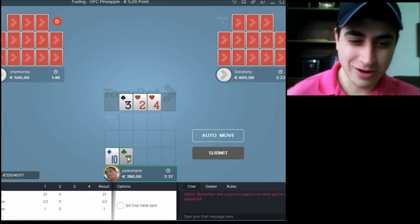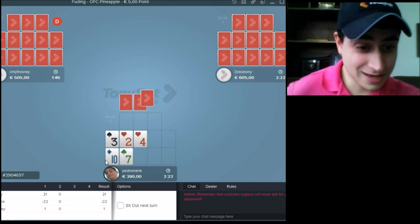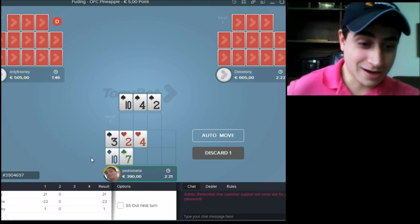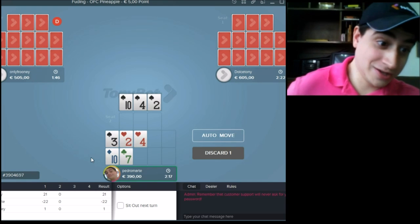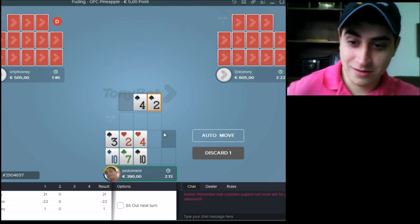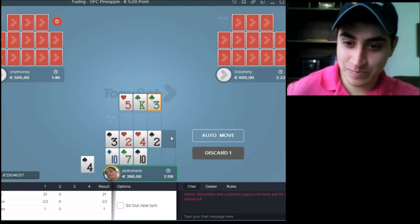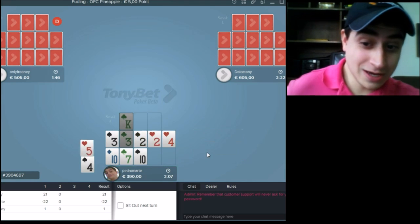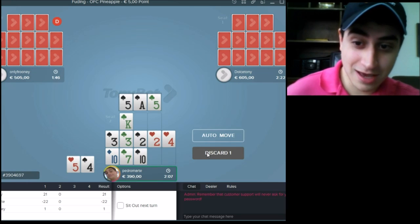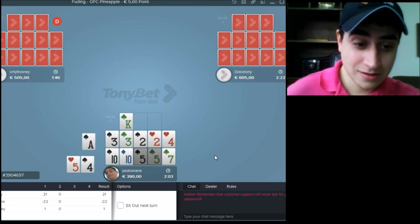I got a really, really bad starting hand. So I'll try again — basic strategy: high cards on bottom, low cards on middle, and try to make pairs. Here 10 deals — okay, not that bad. 3 and Queen... any Kings... 10... King 7... King!